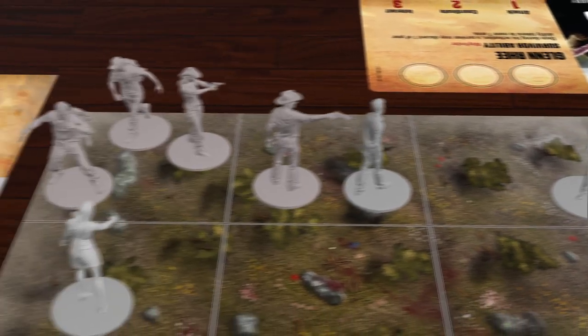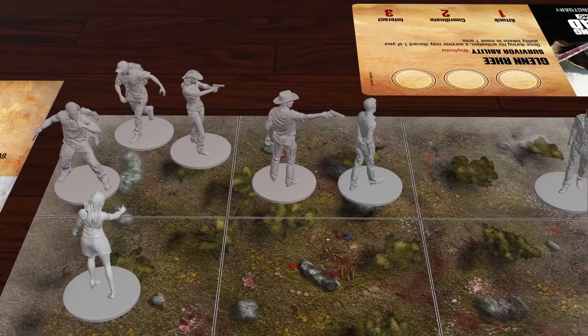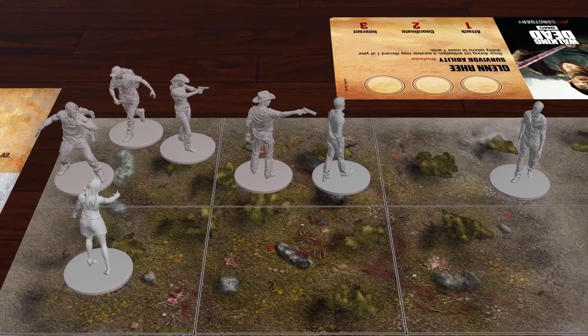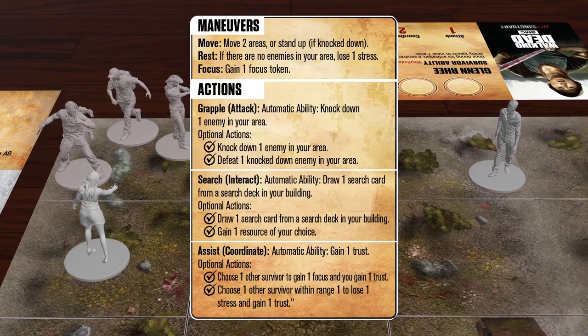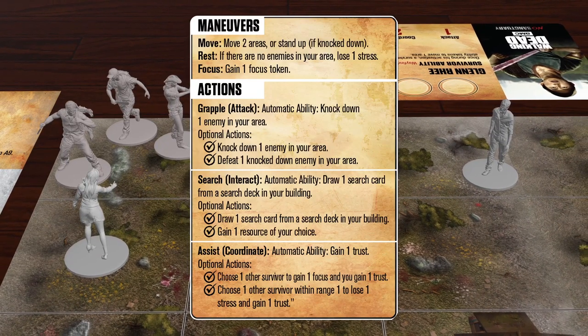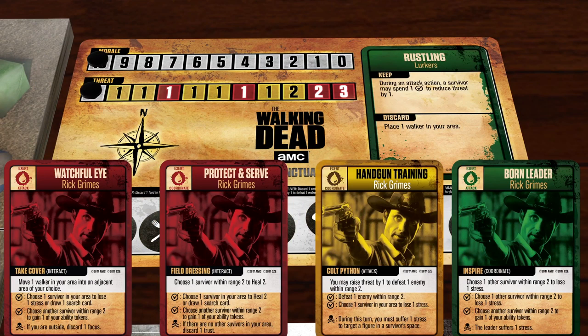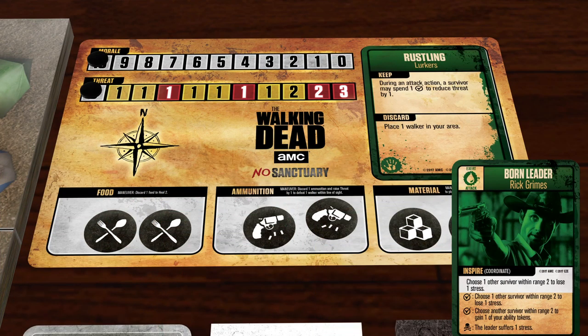Starting with the group's leader and continuing clockwise around the table, each survivor will get a chance to activate during the survivor phase. During an activation, a survivor may perform one action and one maneuver, but they must first play a survivor card to either comply or defy the leader's approach. Compliant survivor cards match the group's current approach, where defiant cards do not. Fortunately, Rick's Born Leader card is compliant, so let's play that this turn.